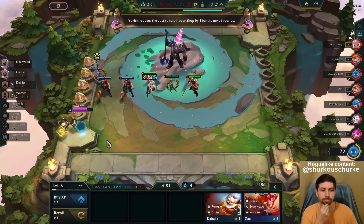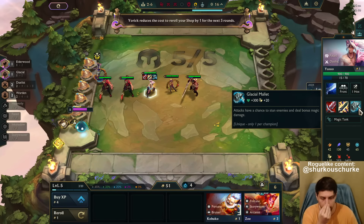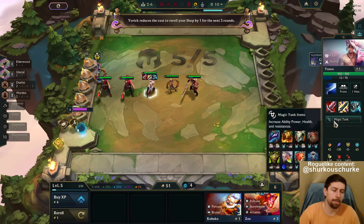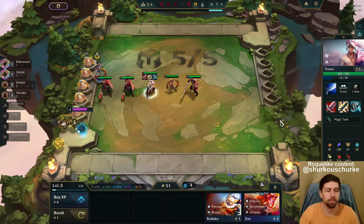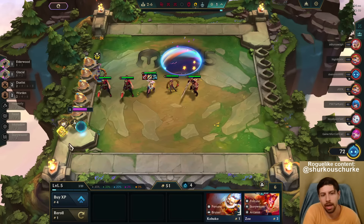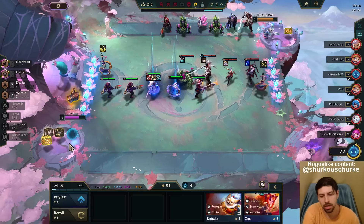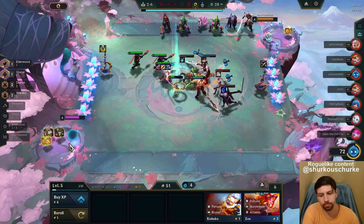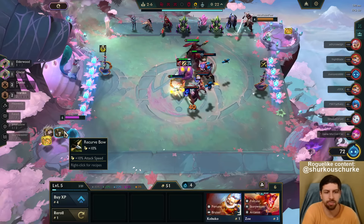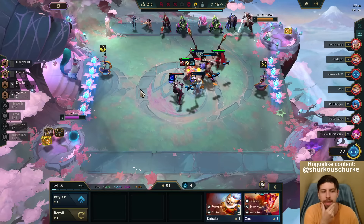Do we go Sterox on Lee Sin? We certainly could. We have to put the 20 attack speed and 300 health item on Lee Sin. Sterox makes sense. Bloodthirster or Sterox is going to have the damage from the Glacial Mallet anyway. I could go QSS — Bloodthirster or QSS? QSS is also attack speed. Duelists already have enough attack speed and QSS adds more attack speed later on during the fight. It's not that bad.